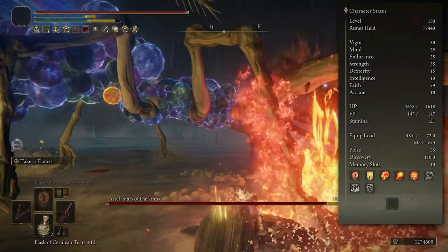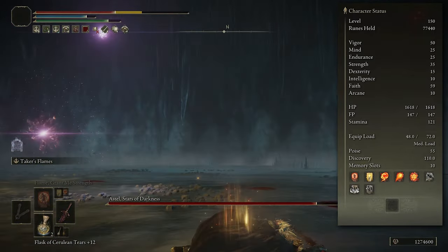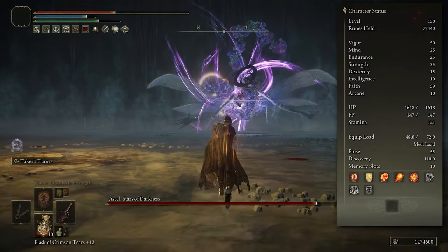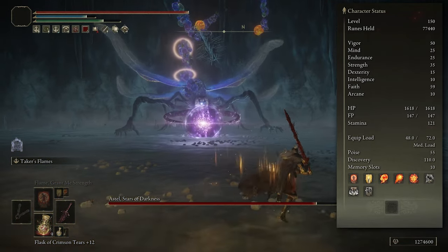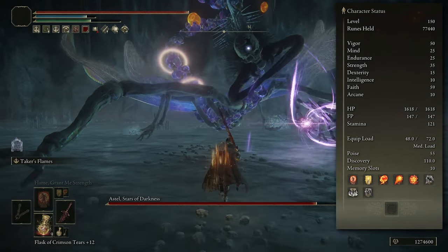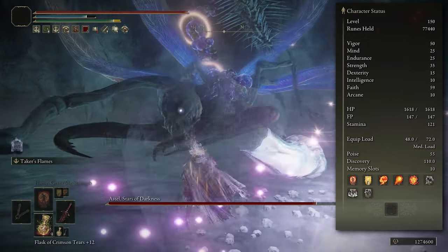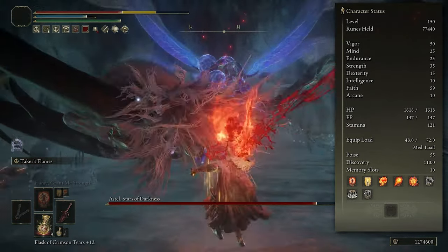Then 35 Strength, 15 Dexterity, 10 Intelligence, 59 Faith, and 10 Arcane. Essentially with those stats we are putting as much into Faith as possible because we're going to be making use of the Taker's Flames — the ash of war for this weapon — and that scales most with Faith. It does also scale ever so slightly with Strength, but not as much, though Strength is still useful when actually using the weapon itself.